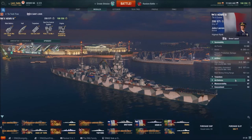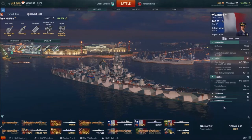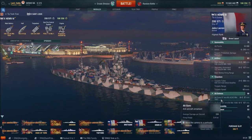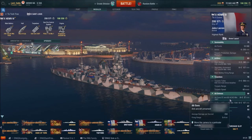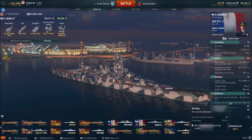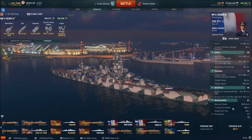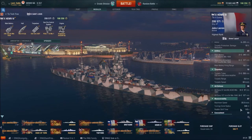Secondary armament actually goes off occasionally, which is pretty fun especially with AFT. The torpedoes are pretty meh, not really much to look at there. AA defense is pretty solid, especially at mid and long range — you ramp up pretty considerably at mid range. 35-knot base speed; without Sierra Mike flags that's the normal speed.